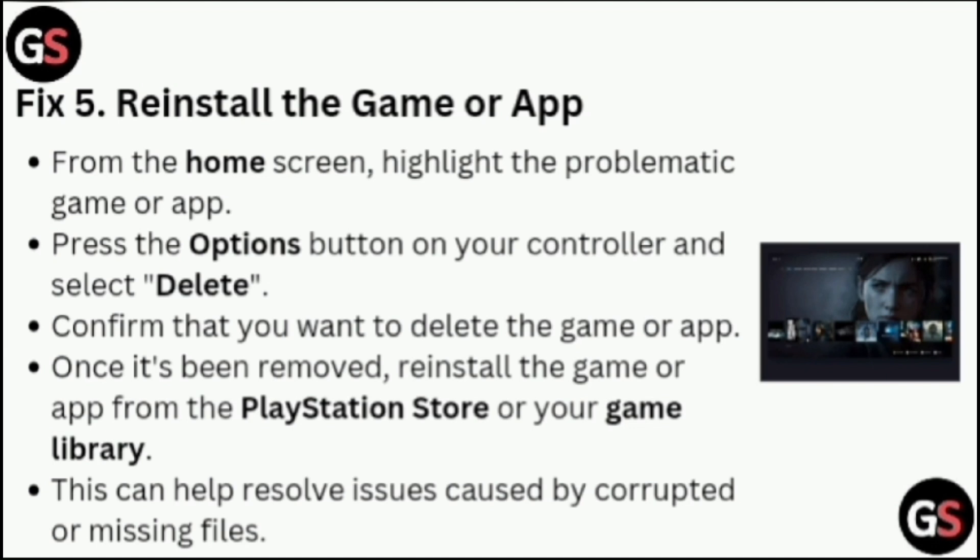Fix 5: Reinstall the game or app. From the home screen, highlight the problematic game or app. Press the Options button on your controller and select Delete. Confirm that you want to delete the game or app. Once deleted, reinstall the game or app from the PlayStation Store or your game library. This can help resolve issues caused by corrupted or missing files.